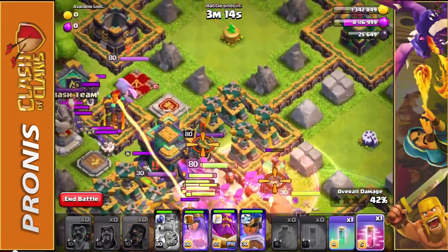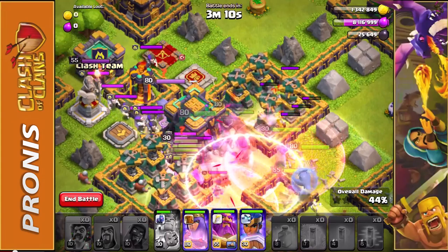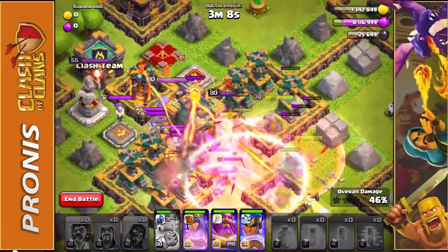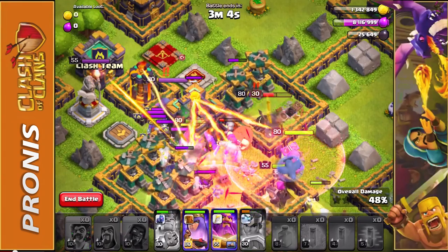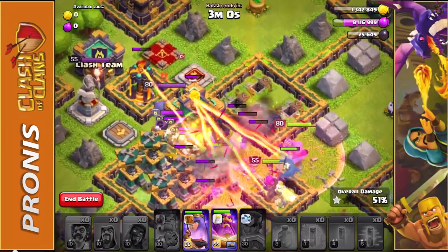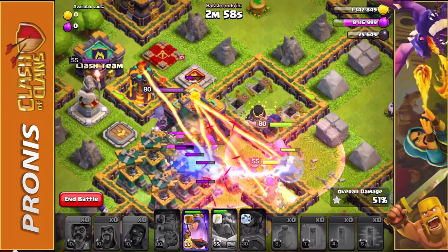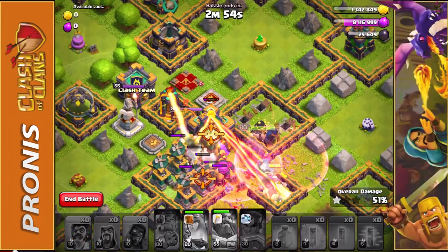This troop never even got put down. Haste spells, invisibility — come on. I'm then going to use his ability. Oh, that helps so much. But is it going to be enough? I'm going to use the grand warden ability to save my archer queen here, and use her ability of invisibility as well.